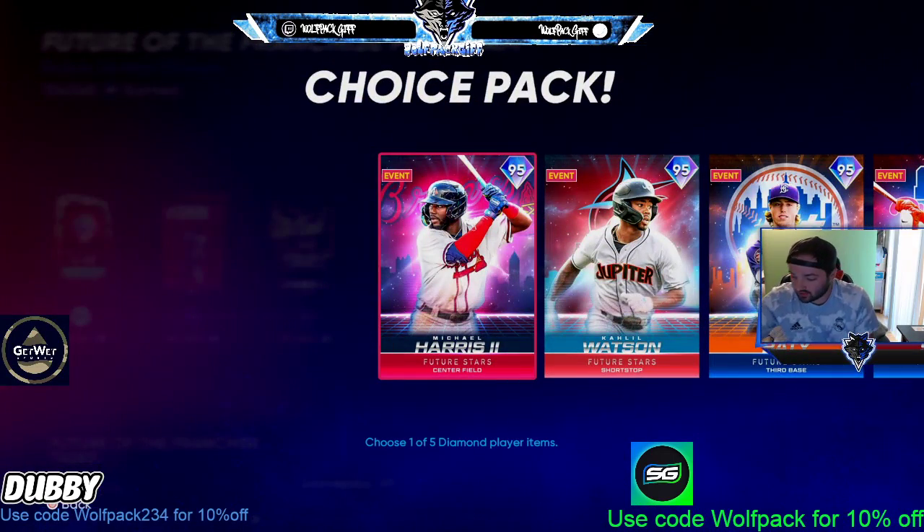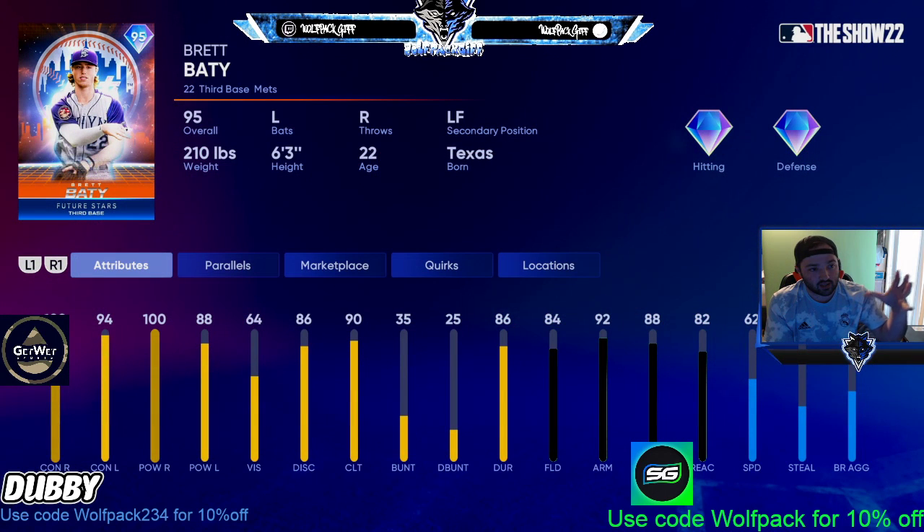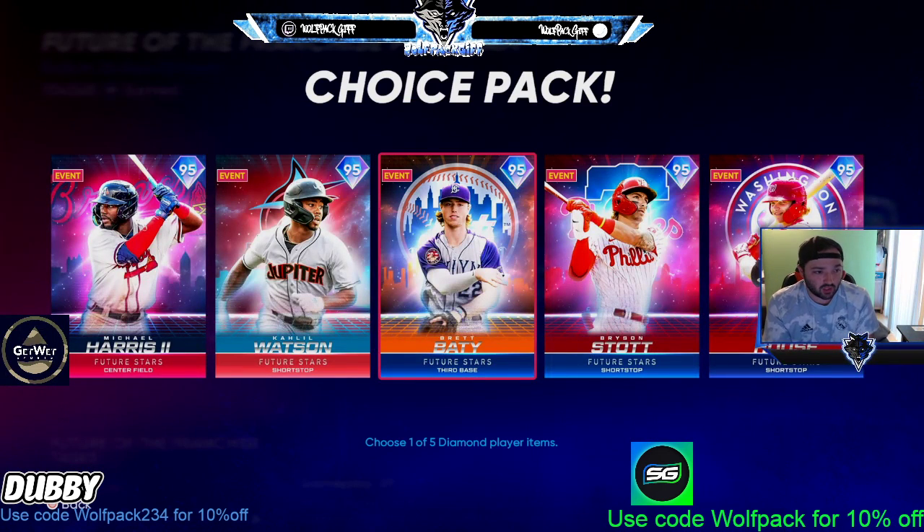For the NL East, I think Brett Beatty is the best card in this pack. 108, 94, 100, 88 — you parallel that and that's 90 power. 84 fielding, not the greatest, but you can get that up with parallel five: 92 arm, 88 accuracy, 62 speed. Not bad.